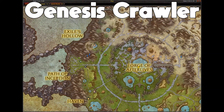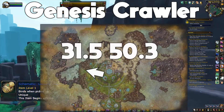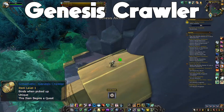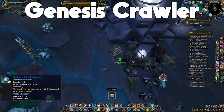The first mount is Genesis Crawler. In order to get the schematic for Genesis Crawler, you're going to go to this location here — just above the entrance to this cave — and it should be right there ready for you to loot.